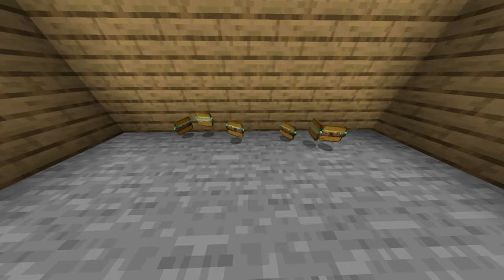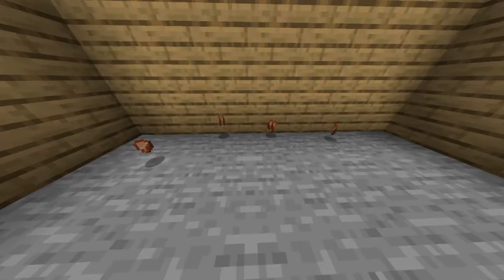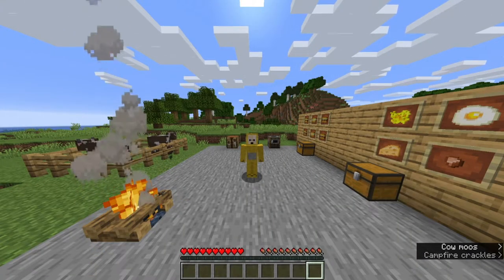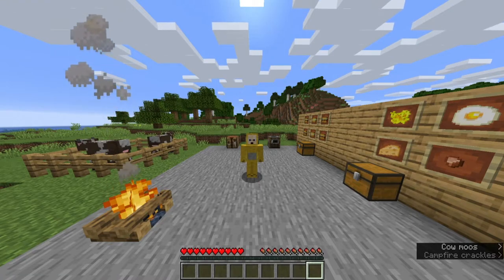Burger mod currently adds in 6 types of burgers, scrambled eggs, cheese, and of course chicken nuggets. Before I go ahead and explain how everything works, I'd like to point out that I'm still actively working on the mod and future updates might change how certain things work.